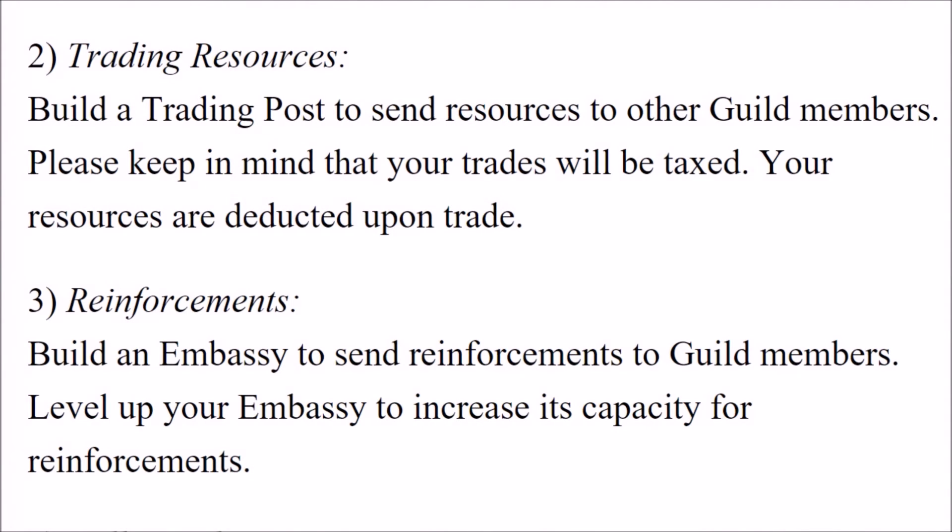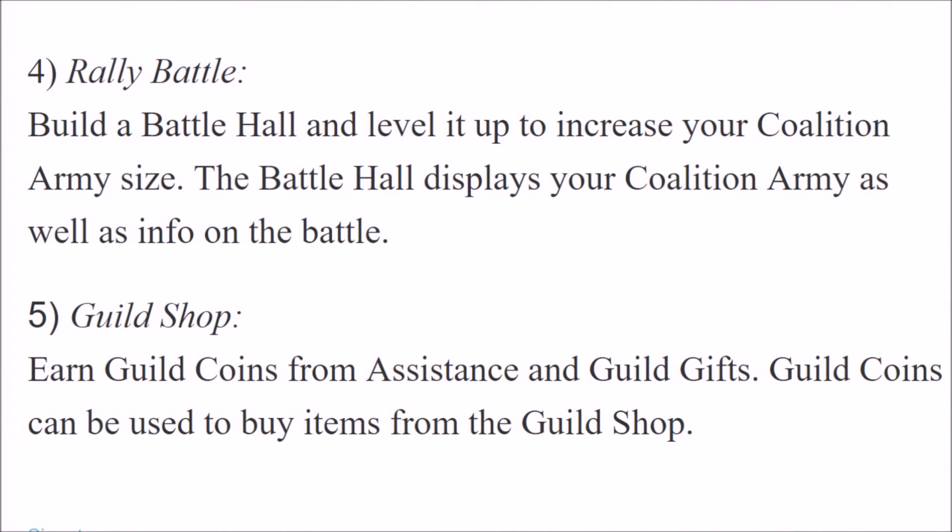Trading resources: build a trading post to send resources to other guild members. Keep in mind that your trades will be taxed and your resources are deducted upon trade. Reinforcements: build an embassy to send reinforcements to guild members, and level it up to increase its capacity. Rally battle: build a battle hall and level it up to increase your coalition army size. The battle hall displays your coalition army as well as info on the battle. And last but not least, guild shop: earn guild coins from assistance and guild gifts, and use them to buy items from the guild shop.